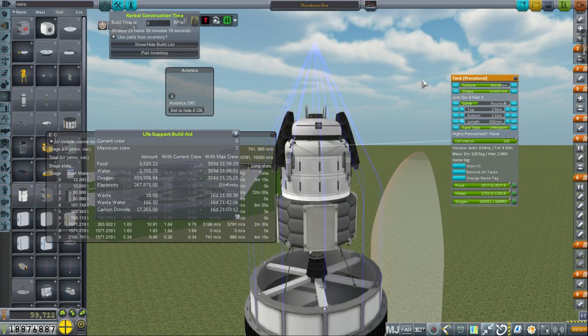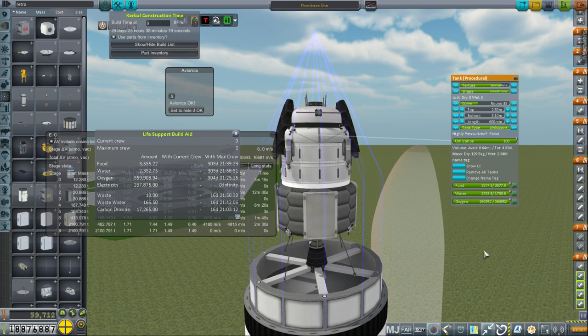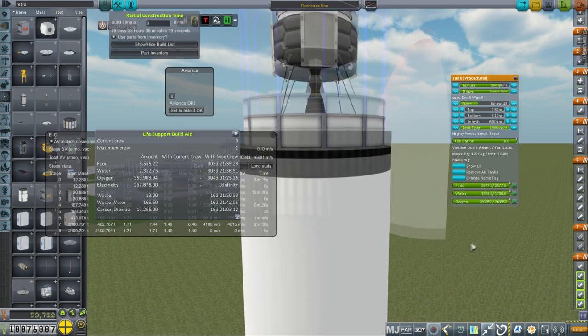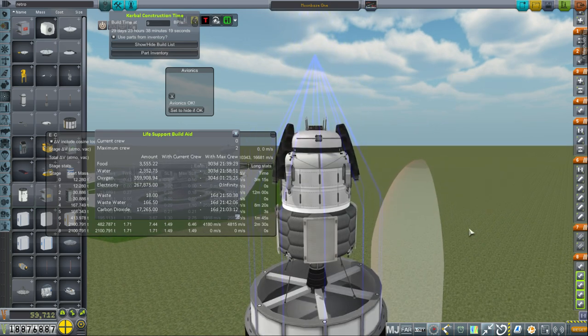Well, 16,000. We need 9,500 to get into orbit because this is including the rocket. There's some curious staging issue here — those should probably be in with those. Okay, that's better. I think we just had a staging issue. Now we're all right.